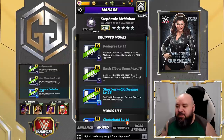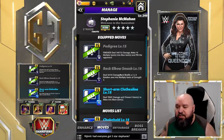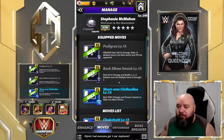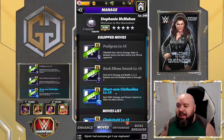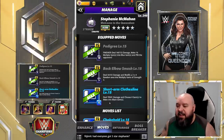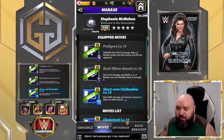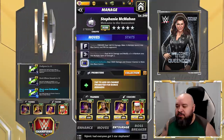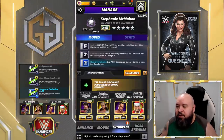The Back Elbow Smash is a 5 MP black move that deals 56.1k damage and modifies a 3x4 random area into multiply gems of strength 2. The Short Arm Clothesline is an 8 MP blue move that deals 78.5k damage and lets you choose 4 gems to make into black gems.